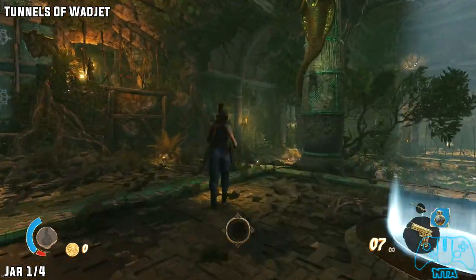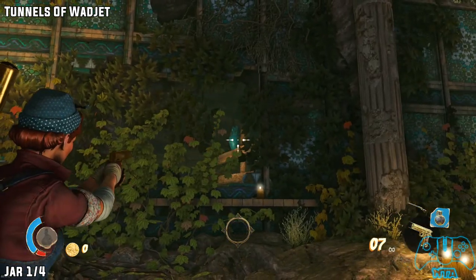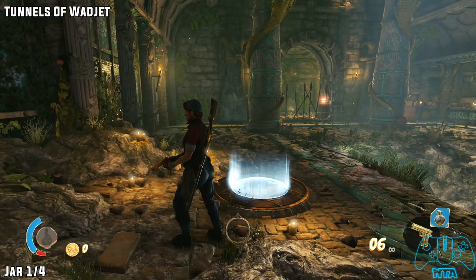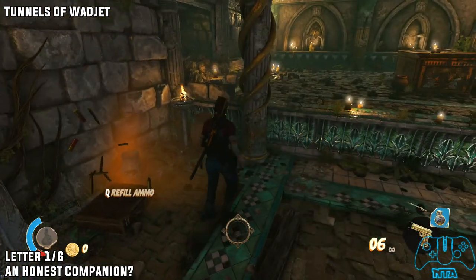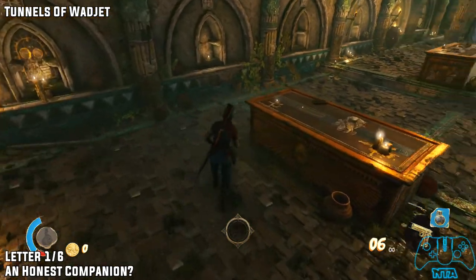Welcome back everyone, this is now mission 3: Tunnels. As soon as you start, go left — you'll find a hole in the wall and you'll find jar 1. From that location, head round the corner, go past the traps on the left, and on the tombstone itself you will find letter 1 of 6.